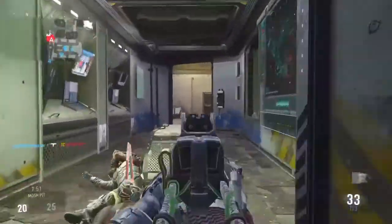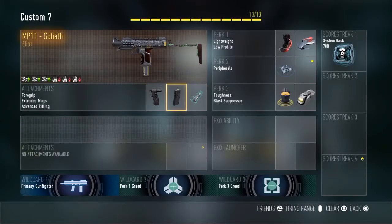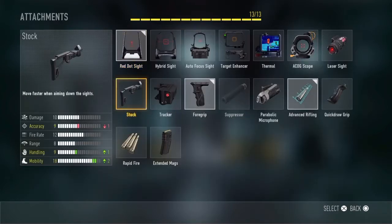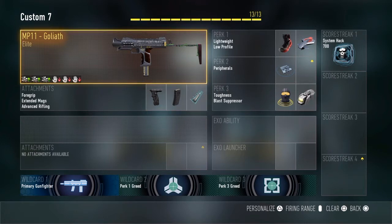I'm going to show you my class setup right here. You can use the extended mag or the red dot — it's up to you. But I definitely recommend foregrip and advanced rifling. You need that advanced rifling to get those longer range kills, and the foregrip steadies out the recoil. Pretty standard perks — just stealthy and quick ones. That's the setup I have.